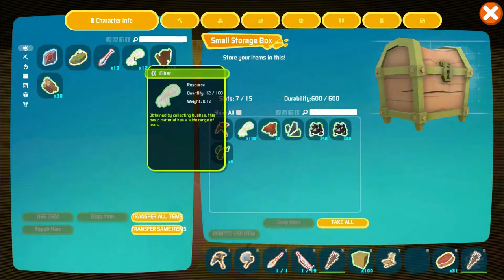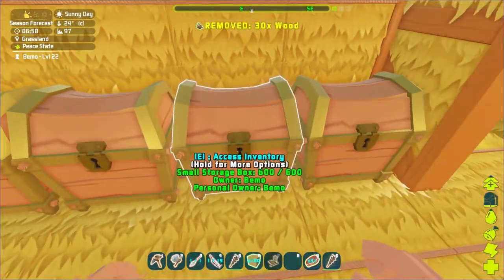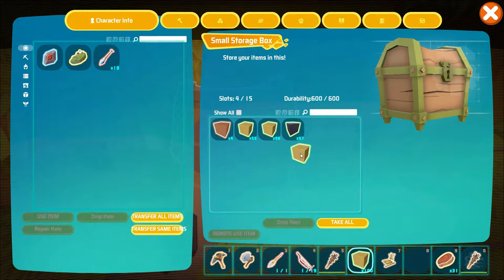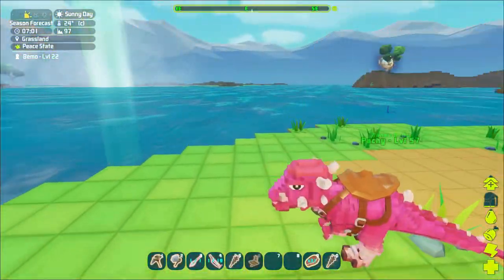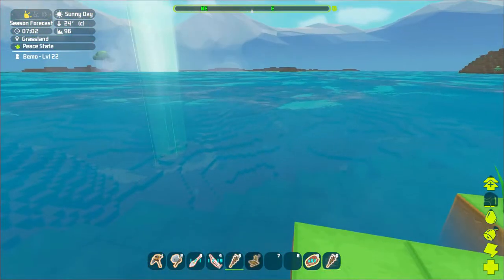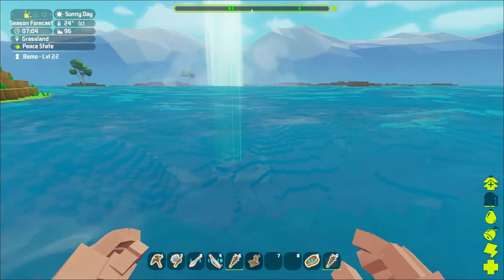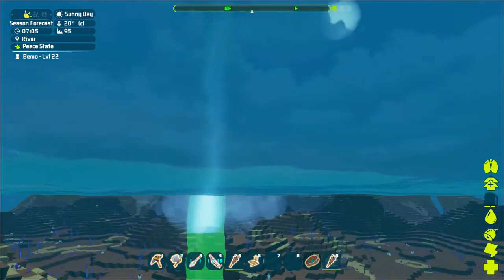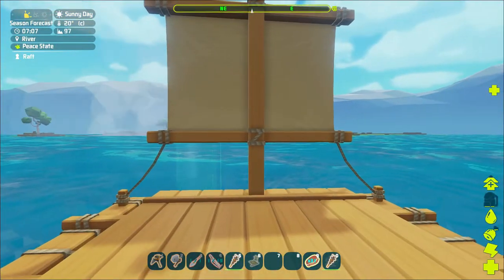I think we need to get a flyer tamed soon too — maybe in the next video we'll take a look at doing that. That way we can take a look from the sky, see what we have going on, and kind of see what the land looks like around here — do a little bit of exploring. Oh, it's down here already — we have to be in the water. Nice, we got a raft!